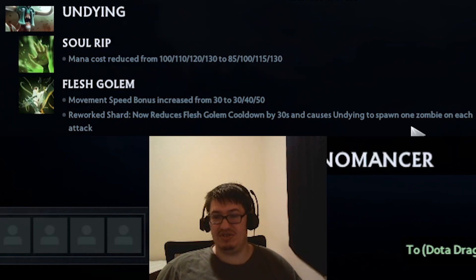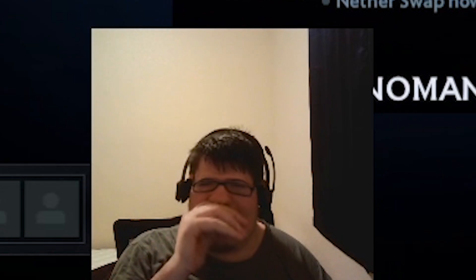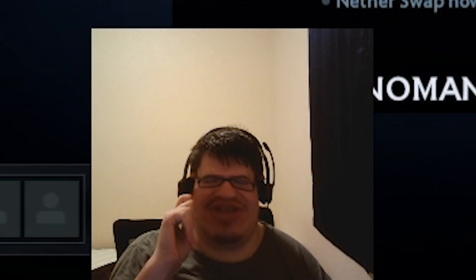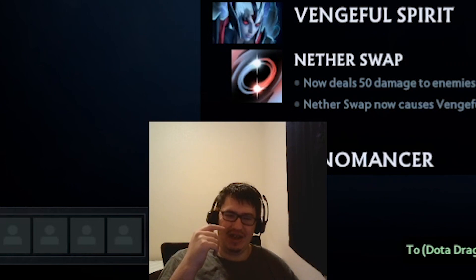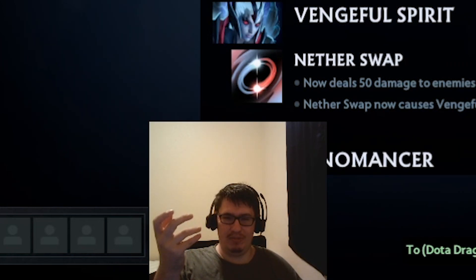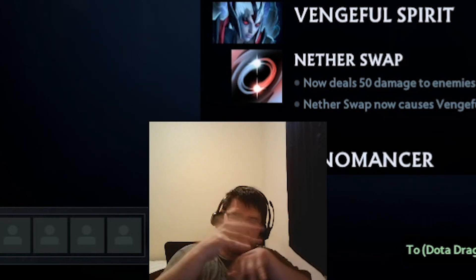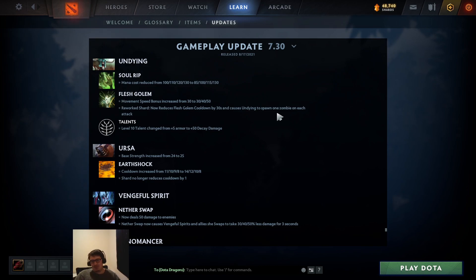Undying shard now reduces Flesh Golem cooldown by 30 seconds and causes Undying to spawn one zombie on each attack. We're going to see Undying building attack speed items. He Flesh Golems and just attacks you repeatedly and you're like 'there's so many zombies, I'm slow.' You can't 1v1 Undying now in Flesh Golem - it's not possible. You'll just have like 60 fucking zombies on you.